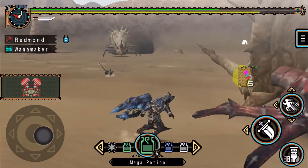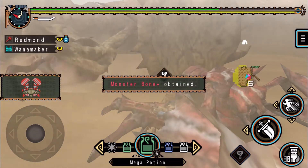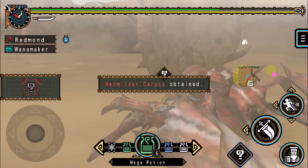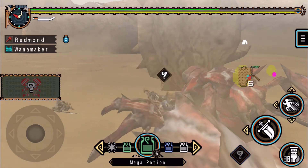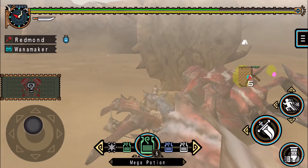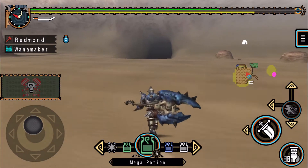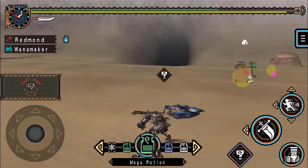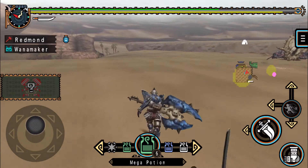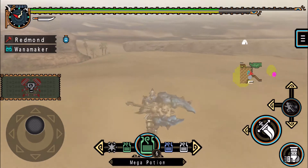Did I hear a sparkly drop? I did — I'm gonna have to grab that. But first I'm probably gonna get stabbed. Oh okay, that's totally acceptable. And now the sparkly must be mine. That's not an account item — I wanted an account item, crab.